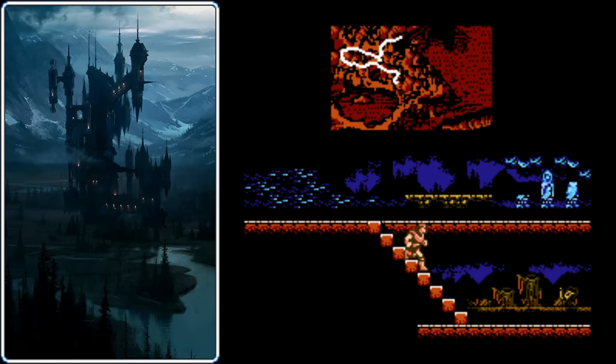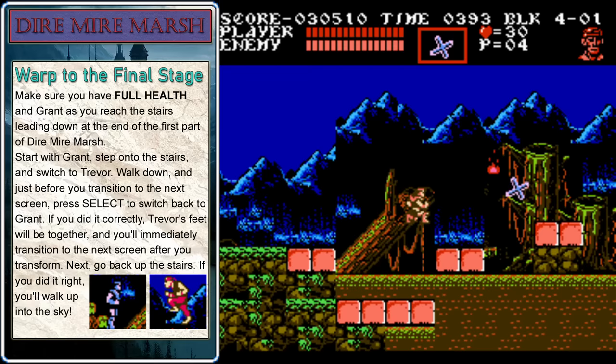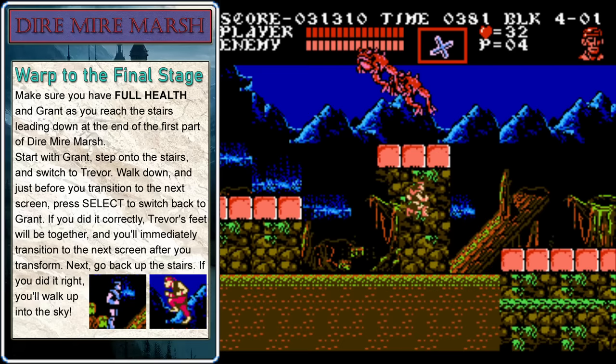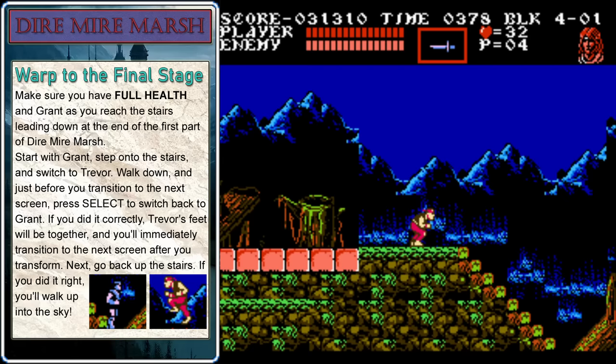Grab the wall meat and go through the door, and we'll have a decision to make. If you want to go to that warp, we need to take the lower path to Dire Mire Marsh. The upper path will take you to where you can recruit Sypha, so we'll be coming back to that later. We need to be very careful at the beginning here — if you get hit by any of these enemies, you won't have full health anymore and the trick will not work. There will not be meat to bail you out, so you need to be super cautious. I like to take out these frogs and then go under that platform since the frogs usually go overhead, and that will bring us to the stairs. This is the first part of the trick: we're going to do the stairs glitch.